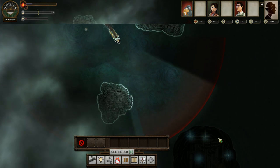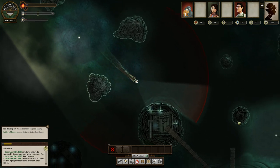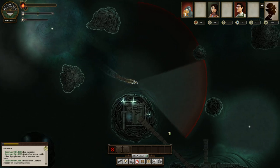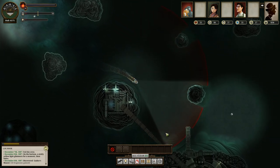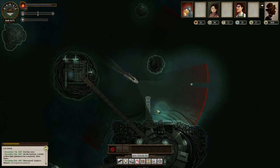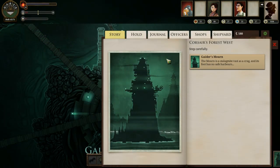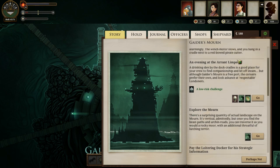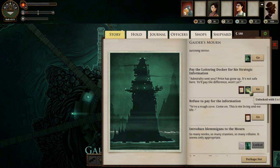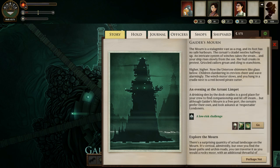And here we are — the port of Guider's Mourn. As we slowly sail. So the Mourn is a place full of pirates. And it looks like I can pay five echoes for the strategic information that the Admiralty requested. And I can also apparently not pay for it, which I'm fine with — paying five echoes seems the right call.